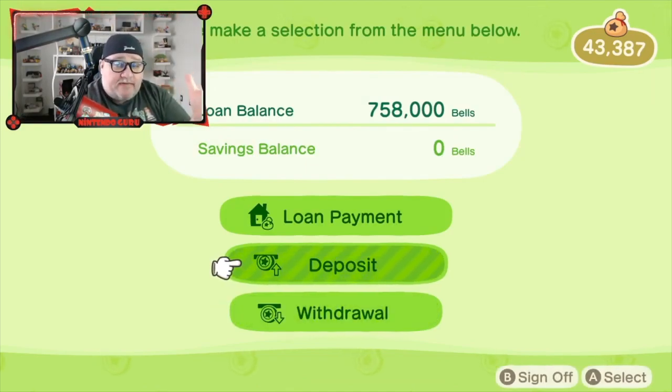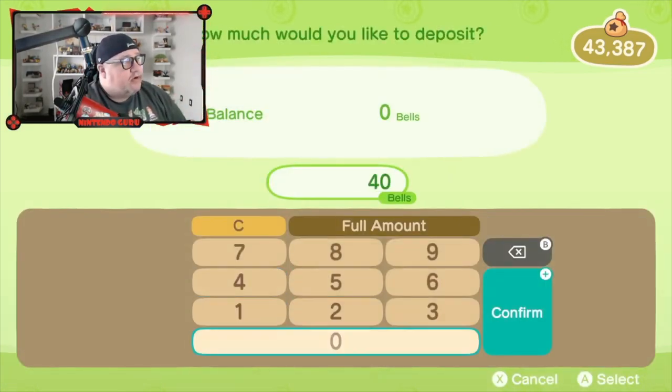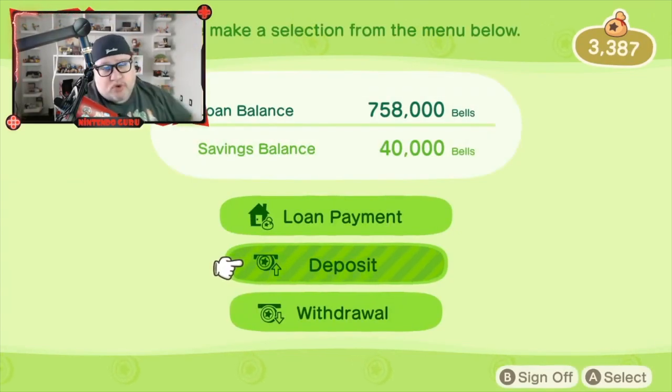You can also deposit money. Maybe you want to save because you will get money back — as time moves on, you'll get exclusive items sent to you for saving money. I'm going to deposit 40,000 bells. It's now out of my pockets and into the savings.